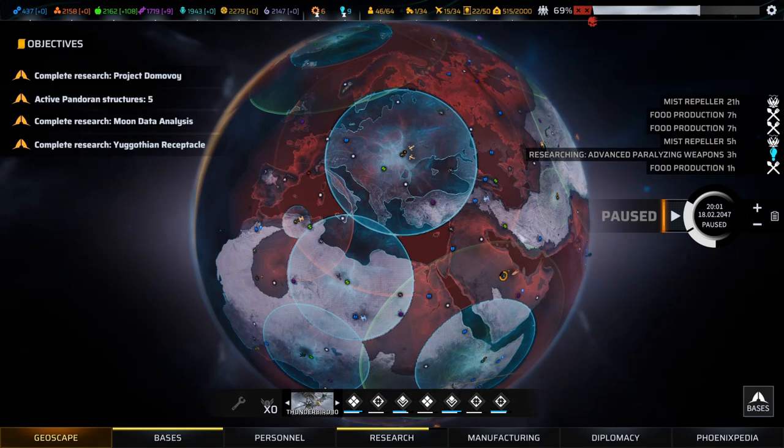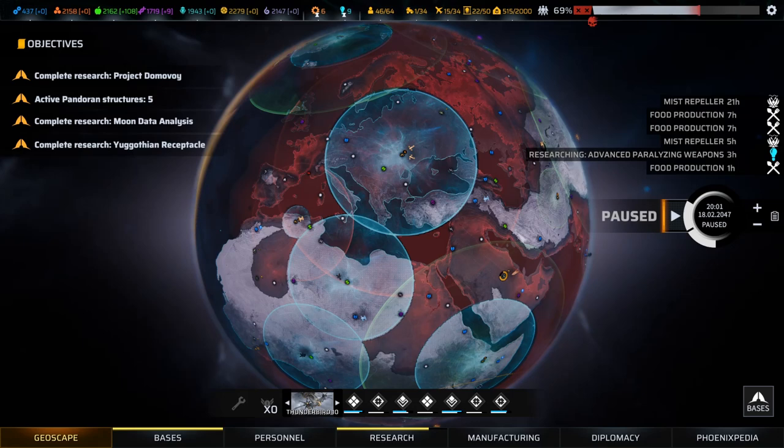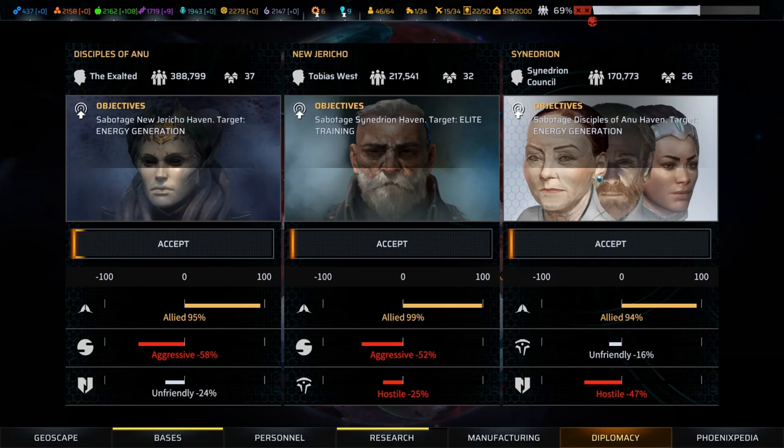Two main ways to access mutations. Unlike cybernetics, where you have the research split between New Jericho and Synedrion, Disciples of Anu are responsible for 100% of mutation tech in the game. The easiest way is to get access to the Disciples of Anu tech tree. I tend to get to 50 relationship with all the factions relatively quickly, which gives you access to everything they have researched. Alternatively, if you really hate Anu, you can raid them for their technology - it's a bit inefficient, but you can do it repeatedly.